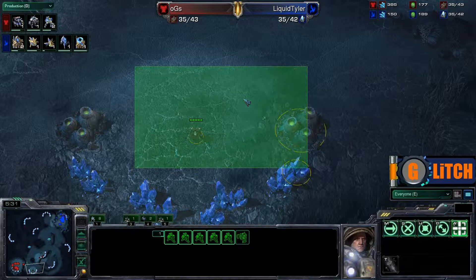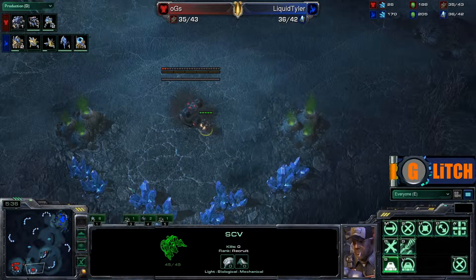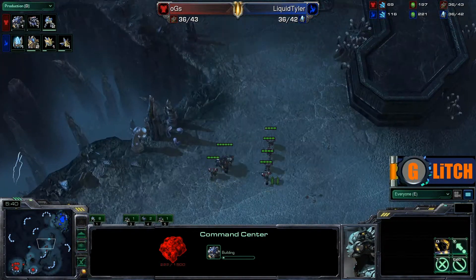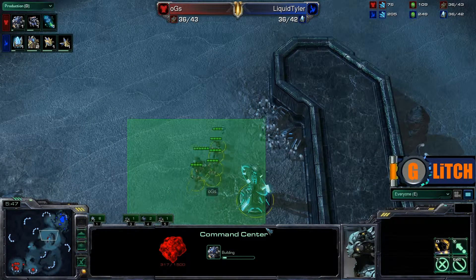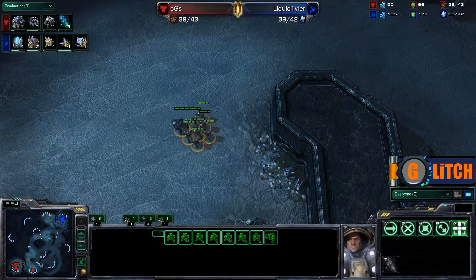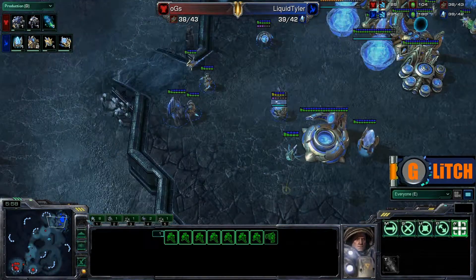Looks like Ensnare is going to be moving out with his forces to try to put on some early pressure while he expands. This is a very common strategy in real-time strategy games — aggression followed by an expansion and an economic style of play. This means you're pinning your opponent back while you develop a little bit more economy back in your base. Always a good move to make.